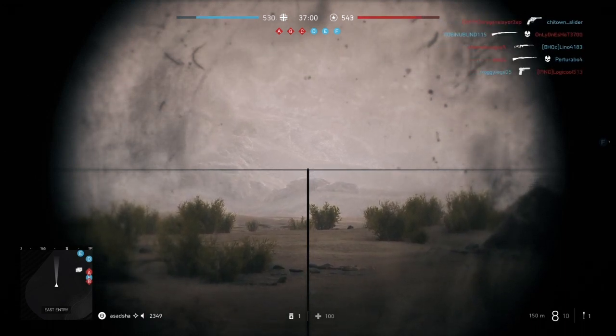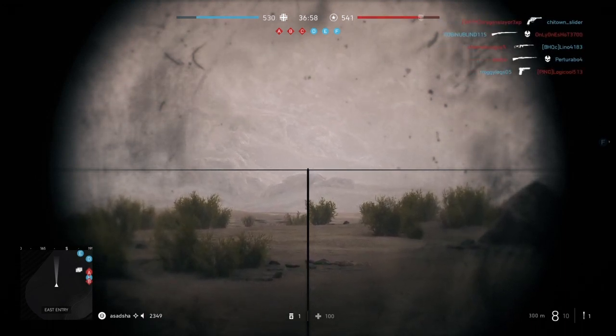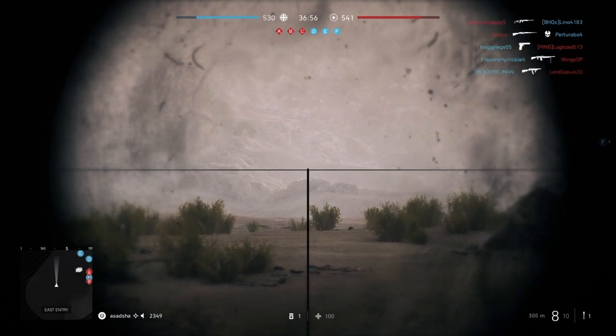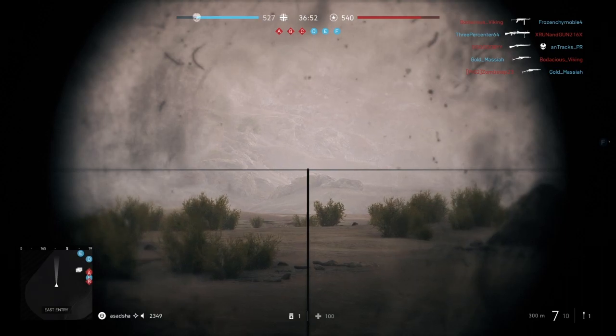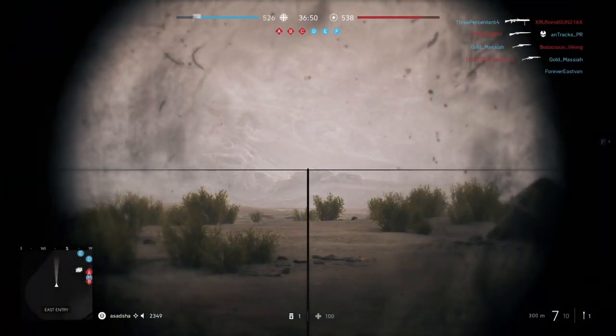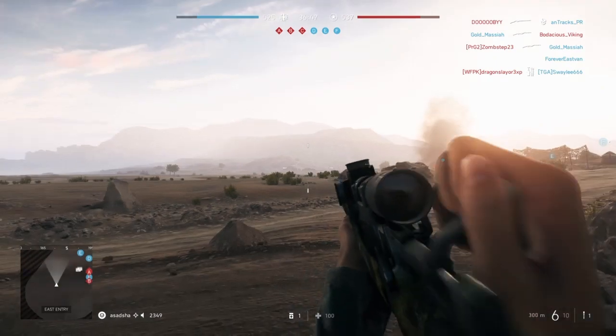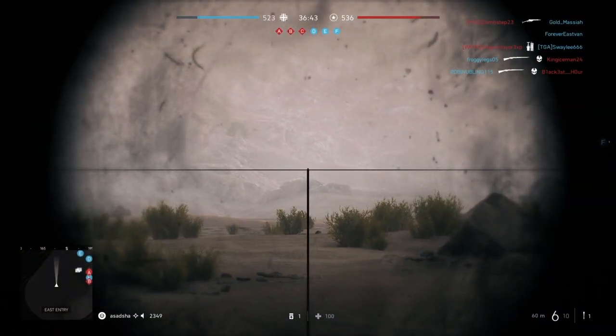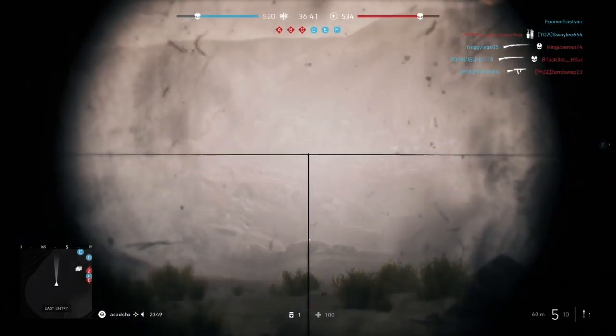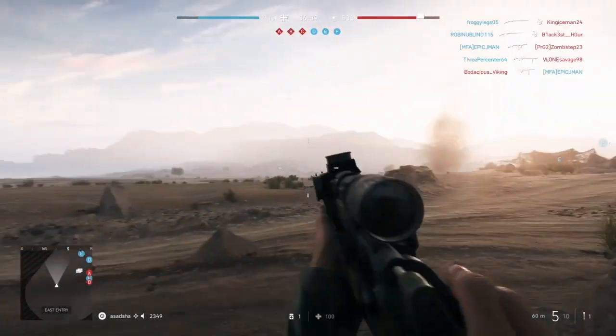I'll change it again to 300 meters. Now the bullet will travel even further before it falls off. And I'll shoot — my bullets are traveling way further than they should be. If I were to aim that way without the zeroing, I'll show you again. If I make it go down or reset it, the bullets will fall off before the rock.